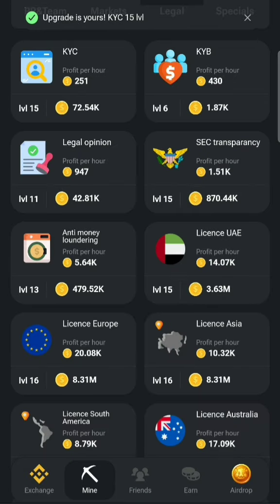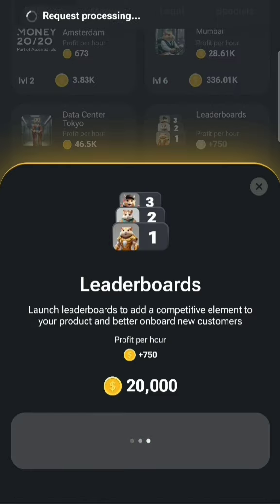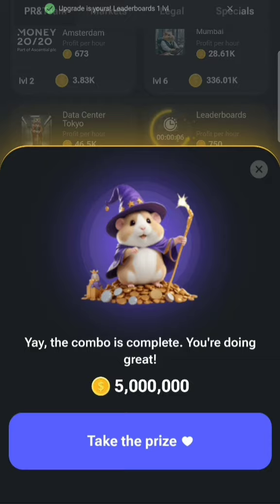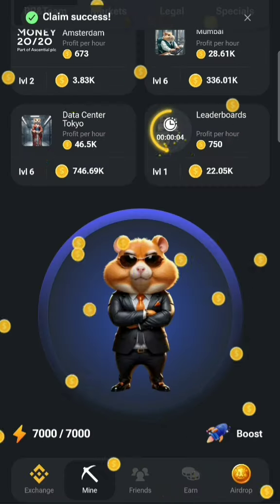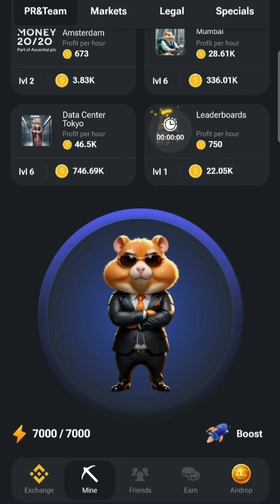Once I'm done here, all I have to do is go back to PR and Team and buy the card. Once I buy this, you'll see my 5 million Hamster prize has been given to me and I can claim. Thank you for watching — subscribe to the channel for more updates.